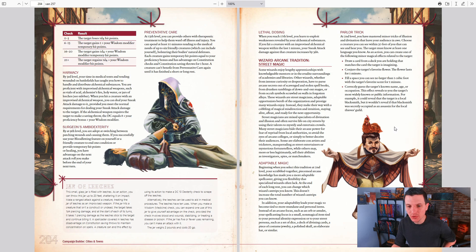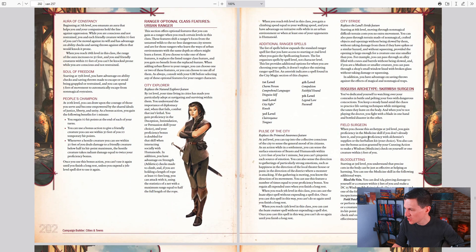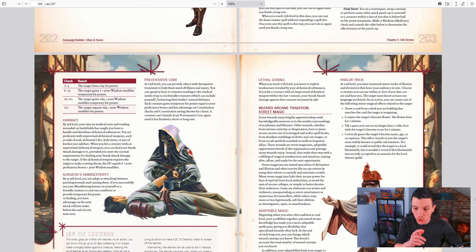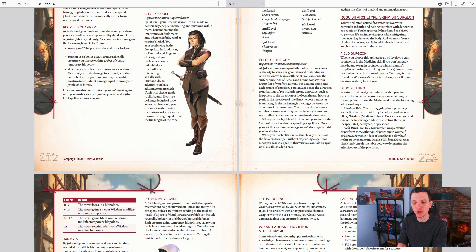The two subclasses I would immediately pick up and play are these two. What you're seeing here is the Wizard Arcane Tradition: Street Magic. Yes, street magic. And then there is a Roguish Archetype: Skirmish Surgeon. As you can see, this is literally a surgeon who heals people by doing all kinds of crazy stuff — he's tapping off blood from somebody who's trying to heal.